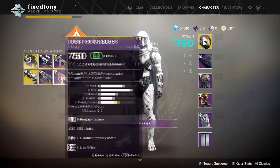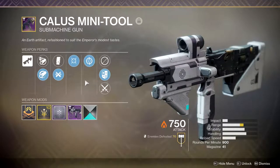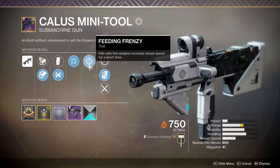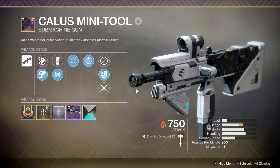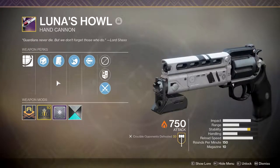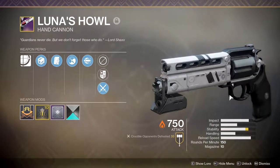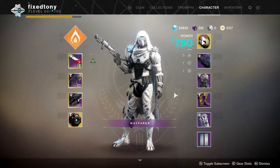I don't use Breakneck as much as I used to but I still have it just in case. The Callous Mini Tool — let me talk about this real quick. It's basically one perk away from being Recluse, it has Feeding Frenzy, but I really like using it especially when I'm a bit burnt out from Recluse. I do get burnt out on Recluse — it feels like easy mode sometimes. Luna's Howl I haven't written a review script for yet but I will soon. It's still fine, still three-taps, still feels nice. I don't know if I'll go for Not Forgotten.